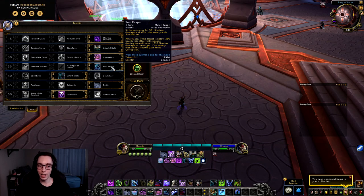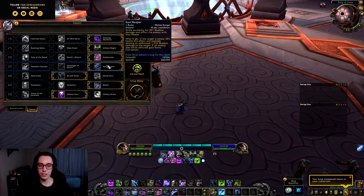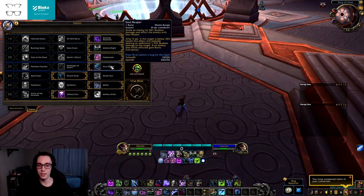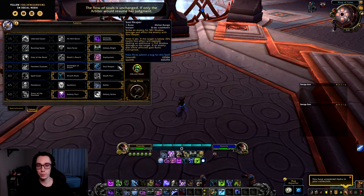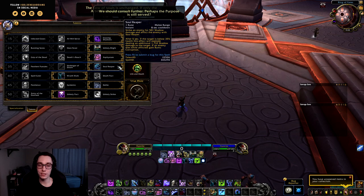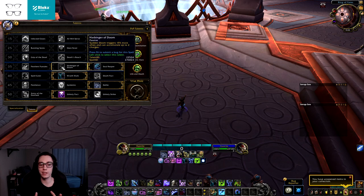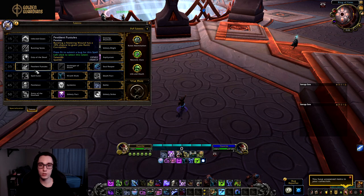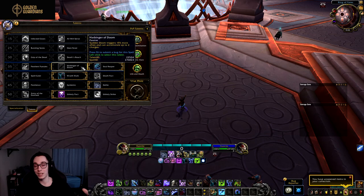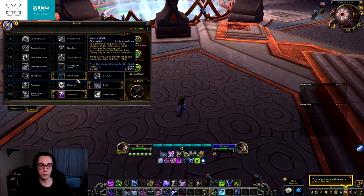Soul Reaper returning as a core rotational ability rather than a long resource-generating one I think is overall good. The gameplay does feel a little choppier, but having a longer cooldown that you press every eight seconds is a nice change. Overall, this makes Soul Reaper more of a niche pick on encounters where you can execute often and there are adds hitting 35% health. This brings Harbinger of Doom and Pestilent Pustules a little closer in line to Soul Reaper, since before there were almost no situations where Pestilent Pustules was better.